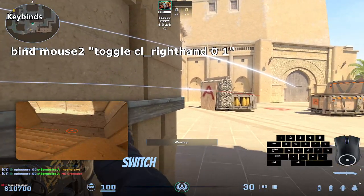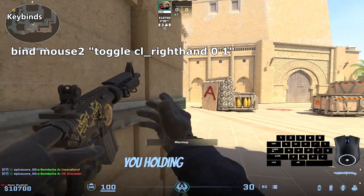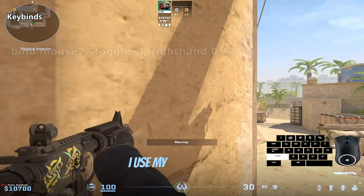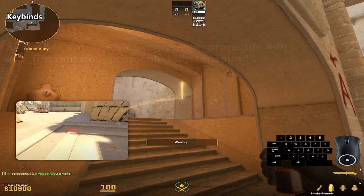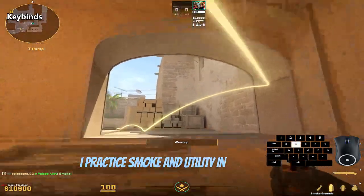I have a key bind to switch the side of my weapon. Sometimes this can be favorable if you're holding a close angle. I use my middle mouse to toggle between right and left hand. These are the key binds I use for when I practice smoke and utility.